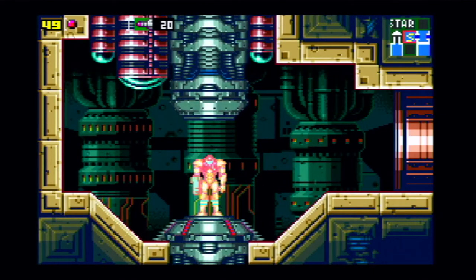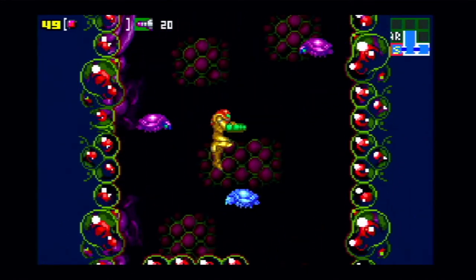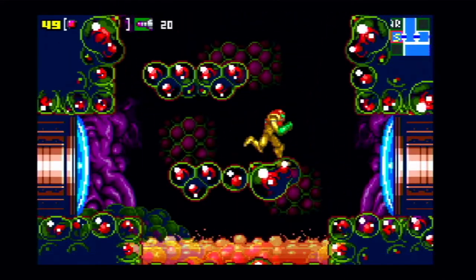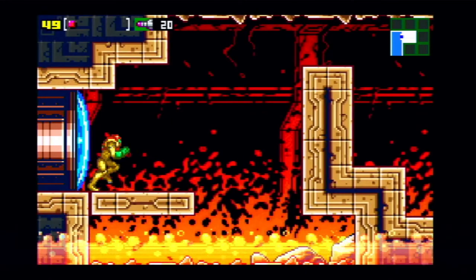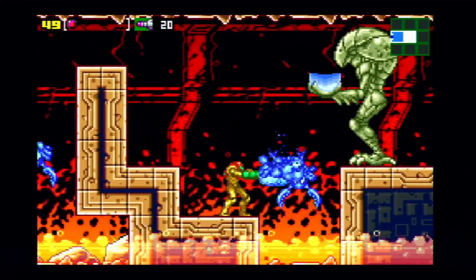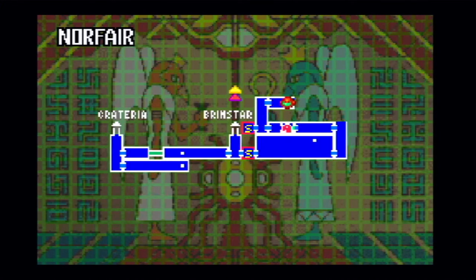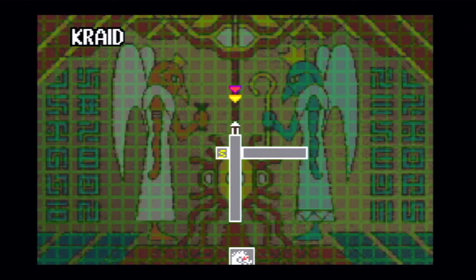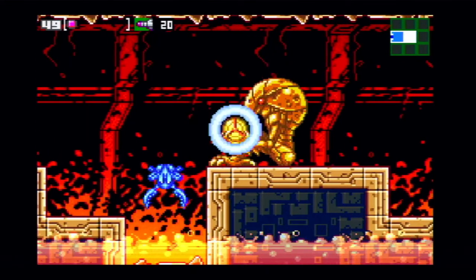We found the Ice Beam! Notice that green door — we can't open it until we get another item later. Over here is a save room, right next to the elevator back to Brinstar. With the Ice Beam you can freeze enemies — you can now freeze them and stand on them. The Ice Beam is almost completely broken in every Metroid game because you can stand on frozen enemies. In Fusion you could only use it temporarily at the very end for the final boss.